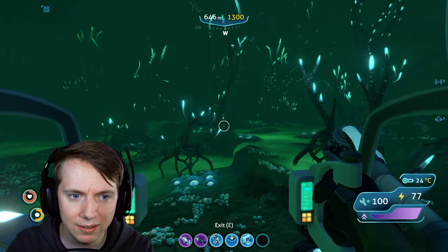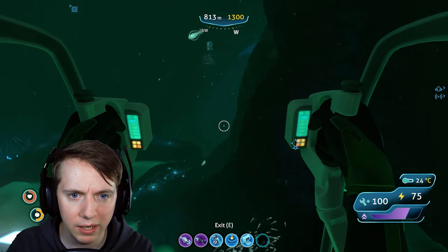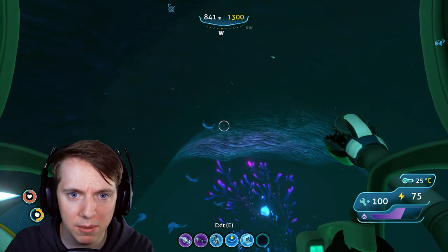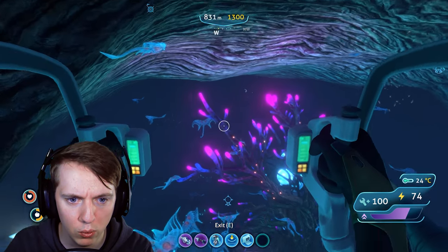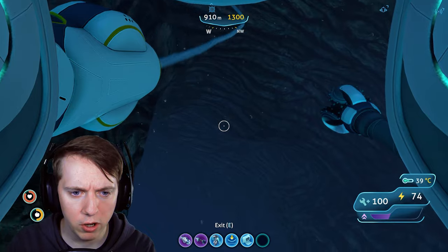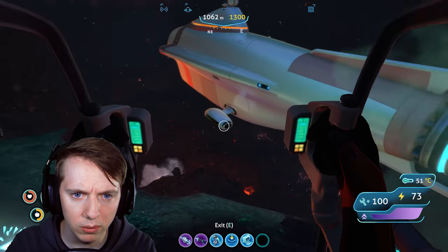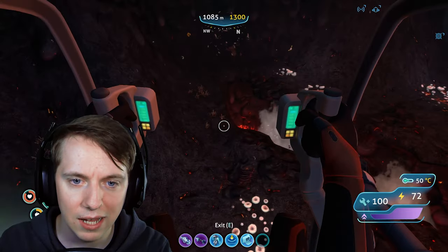That should be the last polyaniline we need. Now we can adventure into the deep depths looking for kyanite so we can make our final upgrade to our Cyclops. I don't exactly remember how to get back to Jarvis XL, but I believe it's in this direction. Dang - we're jumping higher now! Oh, we should use these grappling arms. That's awesome. So I assume maybe if we stick to the ceiling and do that, that's probably the best way.